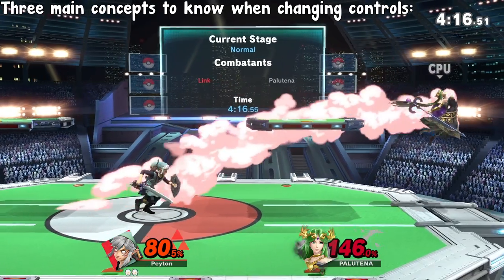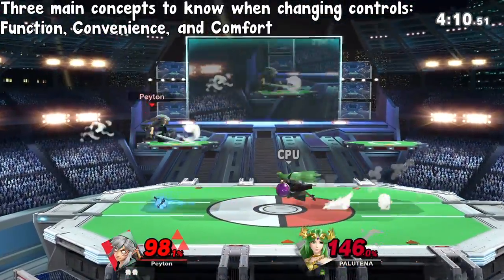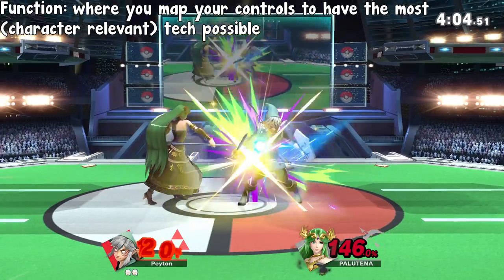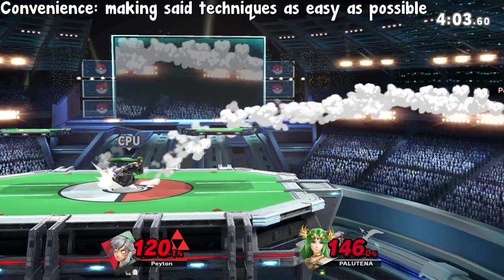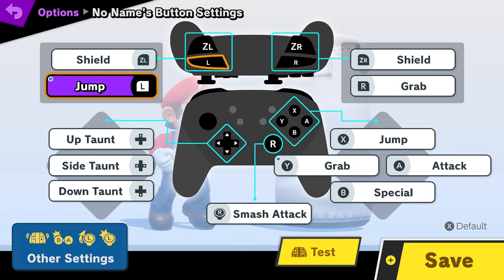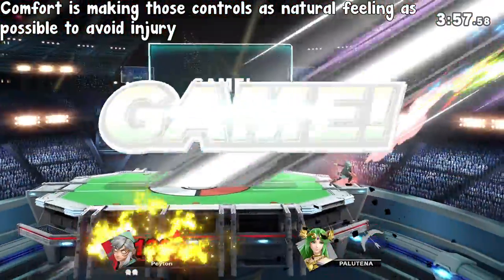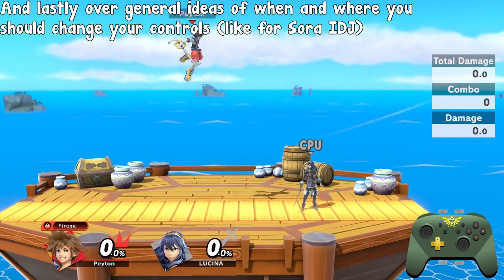To summarize, there are three main concepts you need to know when changing controls: Function, Convenience, and Comfort. Function is mapping your controls to allow for the most essential techniques for your character, an example being setting your right stick to tilt attack for tilt cancelling. Convenience is trying to make those techniques as easy as possible, an example being setting grab to Y if it's easier than pressing shoulder, or freeing up a shoulder button for jump or attack. And finally, comfort is making your controls as natural feeling as possible to avoid injury. We also went over my controls and the thought process behind each change, and lastly, general ideas for when and where you should change your controls.